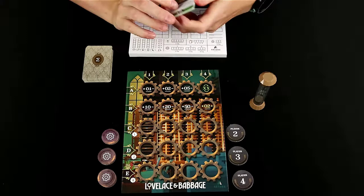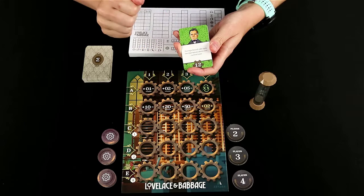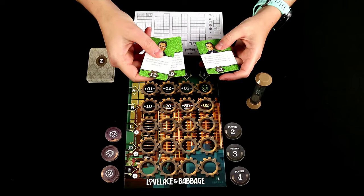After targeting your subroutine, you will then choose which subroutines that you want to activate. Now the ones you want to activate have to have been completed. So obviously the first round you will not be able to do that because you haven't completed any subroutines yet. Subroutines can only be activated once during a round, but you can choose as many as you want that you've completed. So if I had completed two in prior rounds, I could choose both of those in a round or just one.